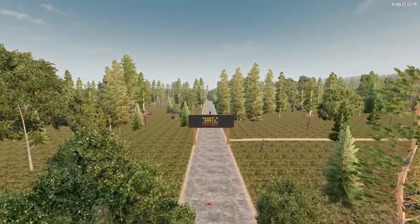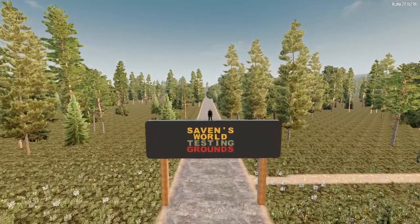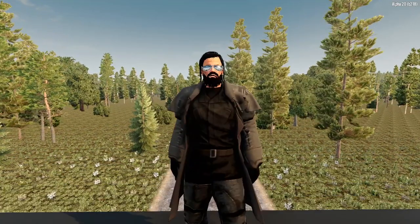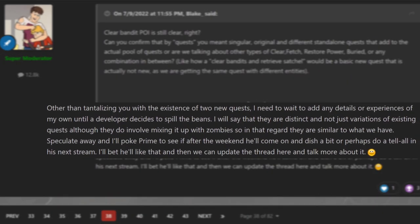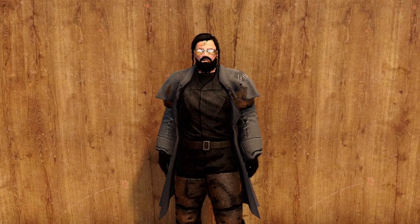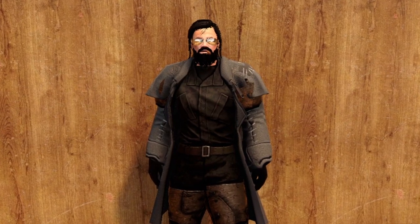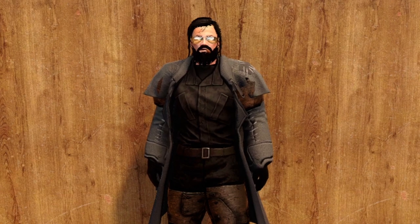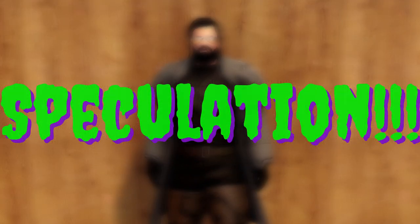Today we're discussing new quest types coming to Seven Days to Die in Alpha 21. We've got a lot of info to cover and no time to waste, so let's get to it. The Fun Pimps have announced new quest types being introduced in Alpha 21. At the time of this recording they have not confirmed exactly what those quest types will be, just that there are new quest types being added. So today we're going to engage in the time-honored tradition of fandom speculation.